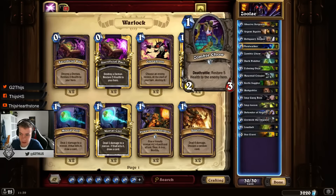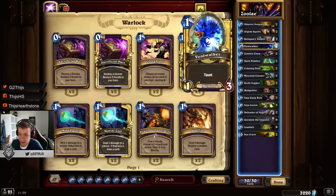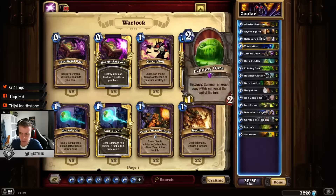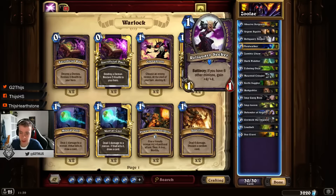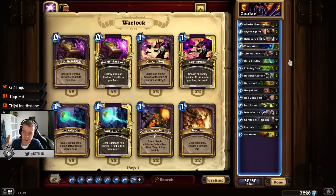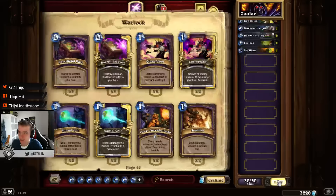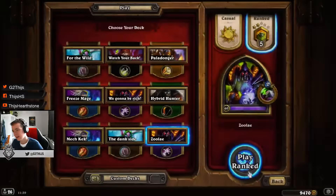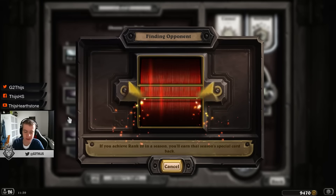You see also Zombie Chows here, no Flame Imps, no Annoyatron. I was thinking of playing with Annoyatron myself but I really find there is already more than enough Hobgoblin value in the deck, and I don't want to hurt my deck too much by putting more Hobgoblin value in. I would say let's try the deck out on the ladder and let me show you how good it is, because I have to say I was kind of impressed by this deck.